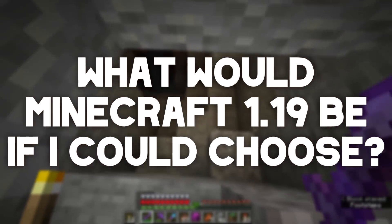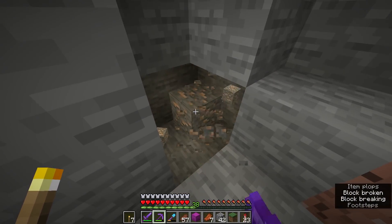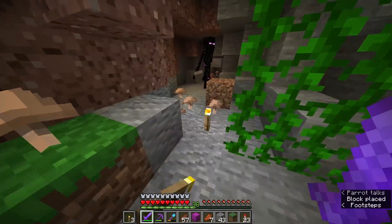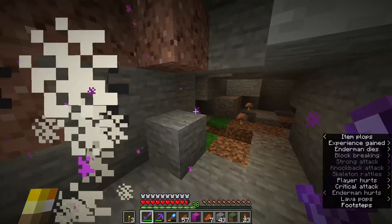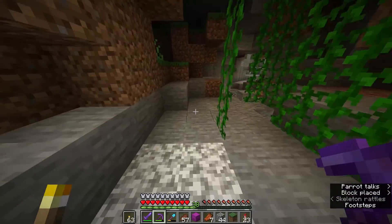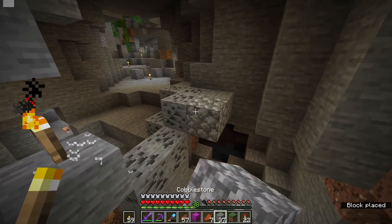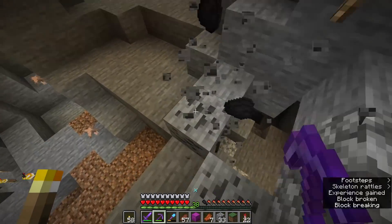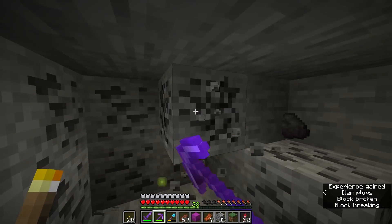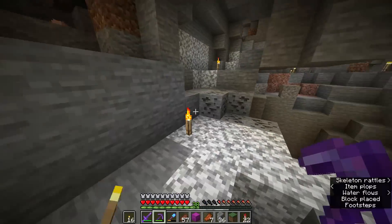'If you could choose what 1.19 is like, what would you want it to be?' There are two main things. It should either be a big update that redoes the End - because the End is really lame now. Look at the new Nether, it looks so good. The End is boring - imagine End biomes, different types of islands at different heights. There's so much potential. However, there are also a lot of features on the waiting list - the swamp, the badlands, the savannah biome. Maybe a biome update to catch up all the old biomes would be cool too.